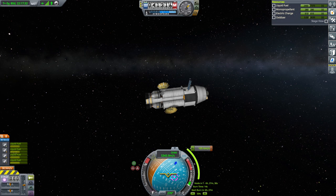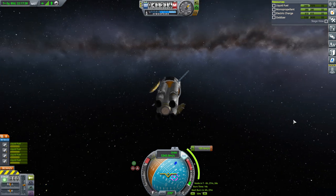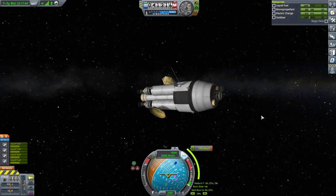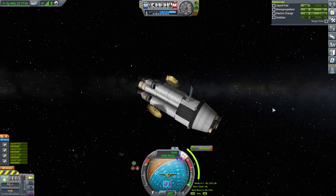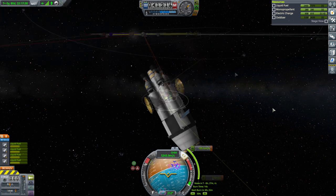Hello everyone and welcome back to my stock career in Kerbal Space Program 1.11. In this video I'm mainly handling missions to Jool related to our Laythe space plane. This is a fuel transfer vehicle that is supposed to help our space plane refuel around Jool. We are doing a mid-course adjustment — three mid-course adjustments — to help these guys get into a proper position around Jool because right now the inclination is bad.